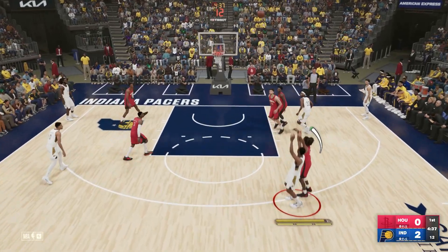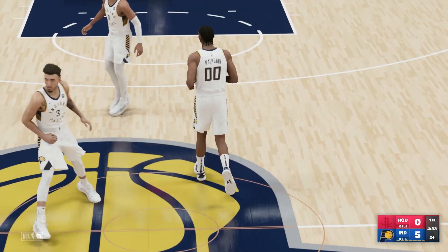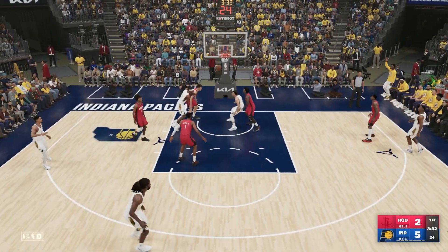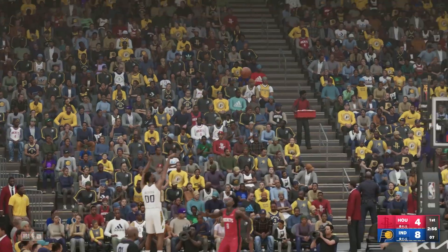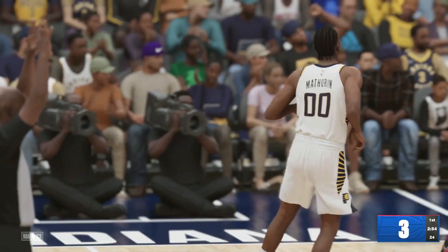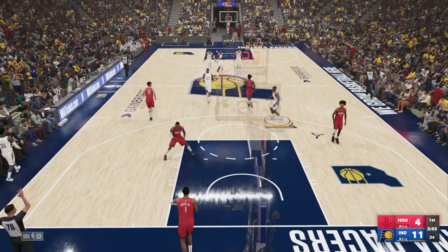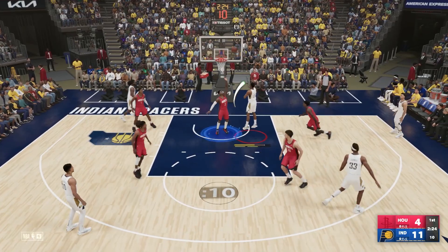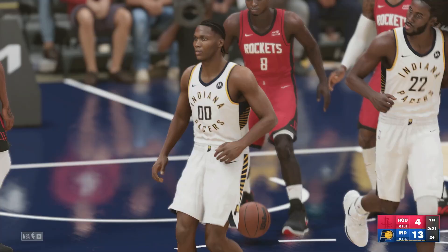Benedict Mathurin is one to watch out for in the chase for rookie of the year after being drafted for the Indiana Pacers. If you trade for him in your playthrough, you'll be getting a 6'7 guard that can shoot brilliantly off the bounce. Along with this, he'll rack up a ton of free throws due to his athleticism and relentless scoring tendencies. He might not be a lockdown defender, but that should come over time as he gets closer and closer to his potential rating.